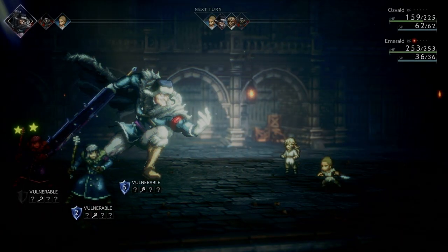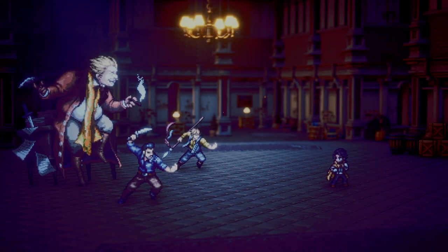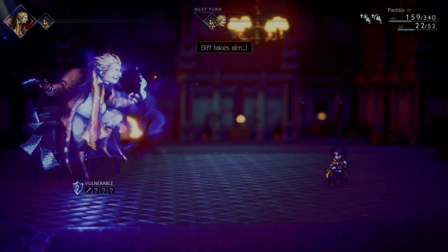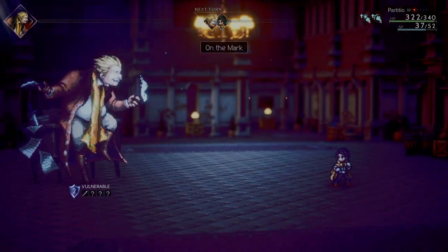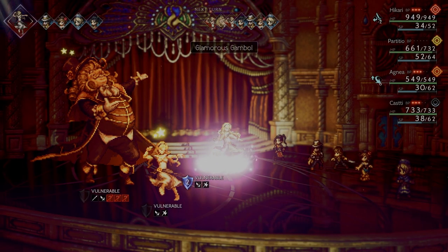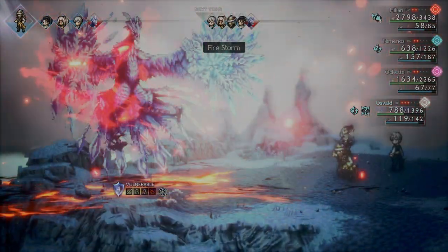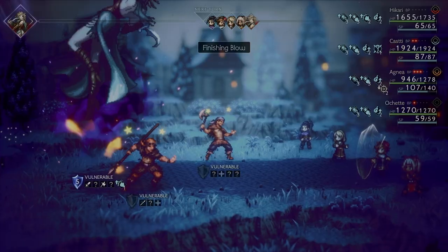How can I not talk about the bosses? They are still the best part about the game. The buildup of tension before the fights and the quality of the sprites are the same as it was in the original. But it turns out it was missing one thing: animation. Such a simple thing to add that I cannot believe I never thought about it before. Its inclusion gives their strongest moves that feeling of weight and severity — they're intimidating and they look cool as hell.